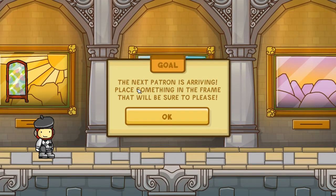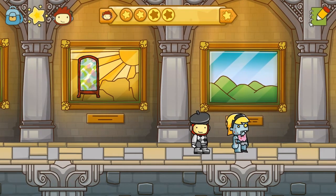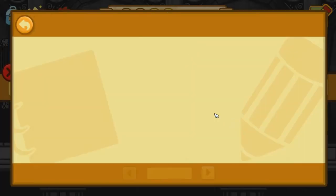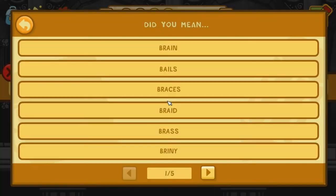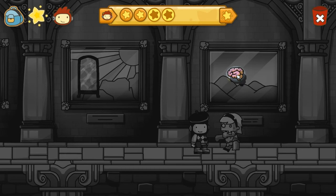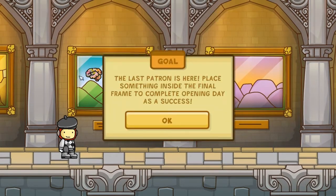The next patron is arriving — place something in the frame that will be sure to please. It's a zombie! And what more do zombies like than brains? Let's go with just a normal brain. There we go — I call this piece 'Brains in the Sky' with the green hills below.